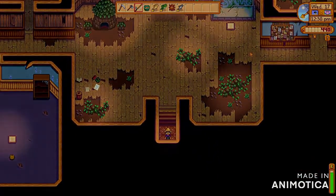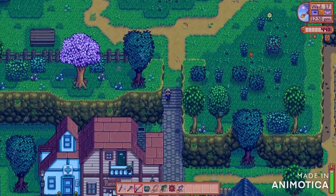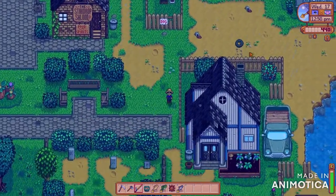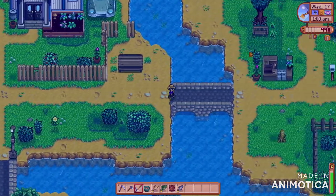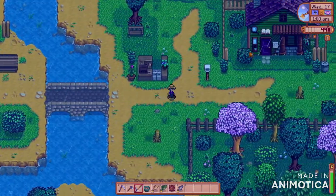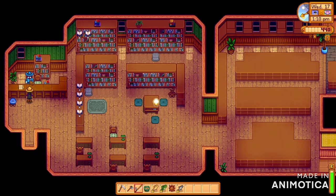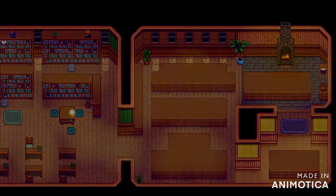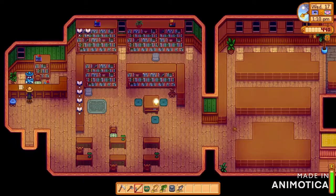I'm just going to wait for summer — every time it rains I'll go to the mountain lake. I also go to the ocean regularly to get flounder so I can court Sebastian easier if I can't go to the mines and get quartz. I just had to give the artifact to Gunther, and I got a new reward which I forgot to deposit in my house, so now I have less space for fish.